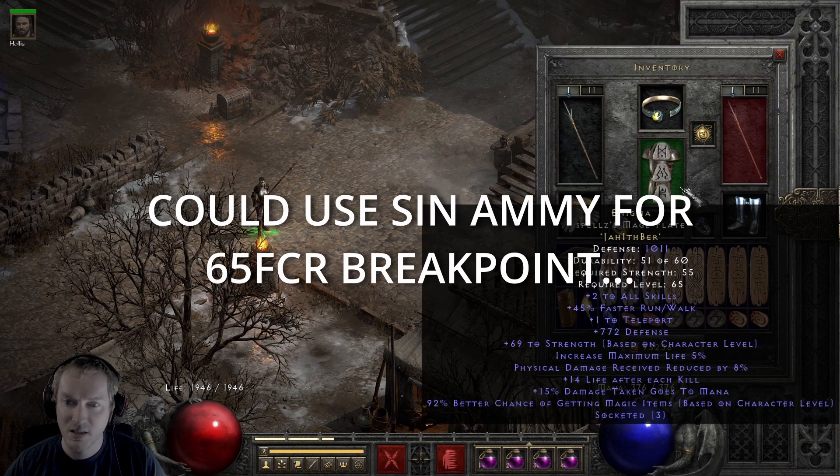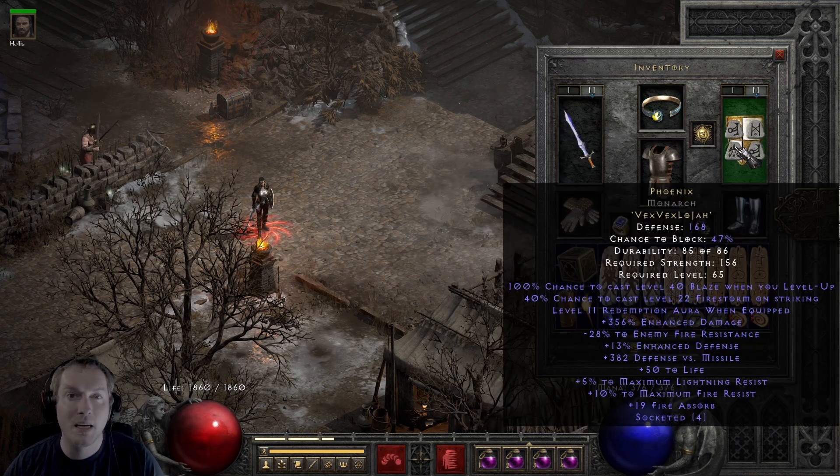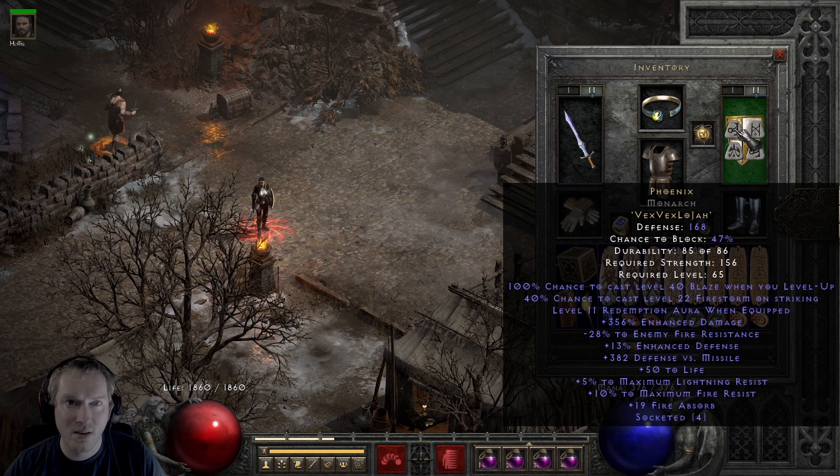Perfect Mara's, Enigma, Griffin's Eye, CTA, and then Phoenix on swap. This is so we can get mana and life back as we need. It's kind of extra utility, quality of life type of thing.